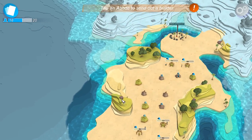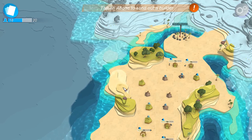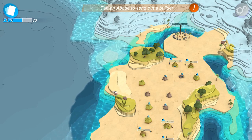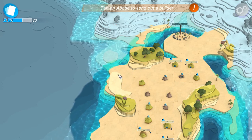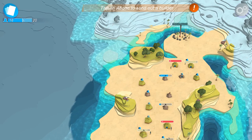There we go — tons and tons of space. At a certain point, remember, we can only mess with sand. For instance, this is grass up here — I can't mess with that. And when it comes to underwater, I can only mess with a couple layers down, which, as you might guess, is kind of obnoxious.